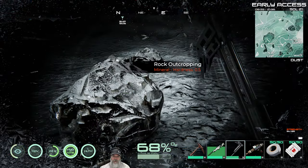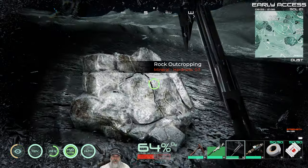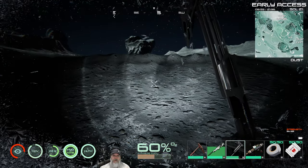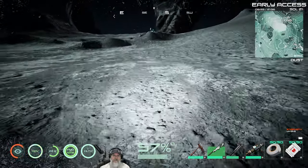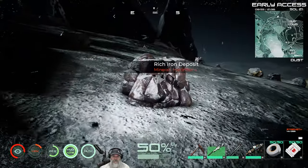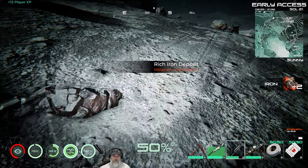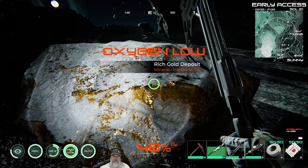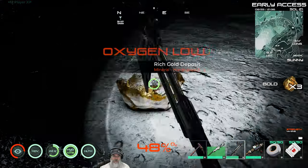I got a little bit of obsidian — not sure what we're going to use it for. I want to check these rock outcroppings because some of the models for actual mineral deposits look just like rock outcroppings. There's another rich iron here. And here's a rich gold deposit — we're getting two per hit, nice.